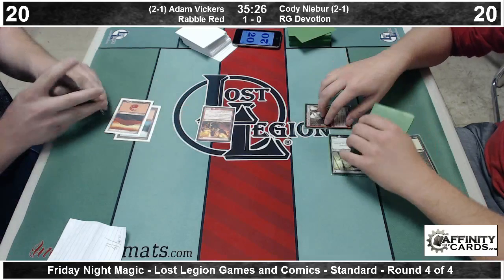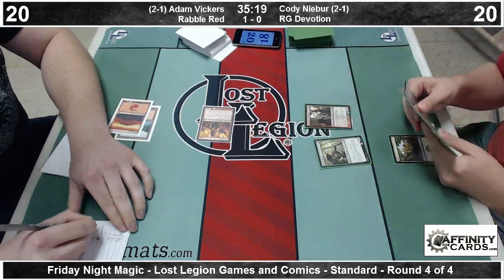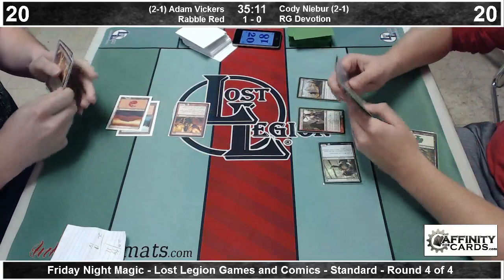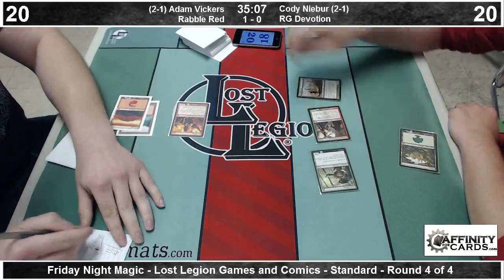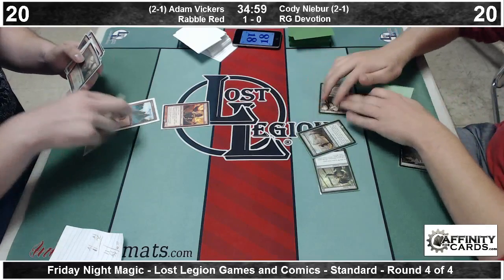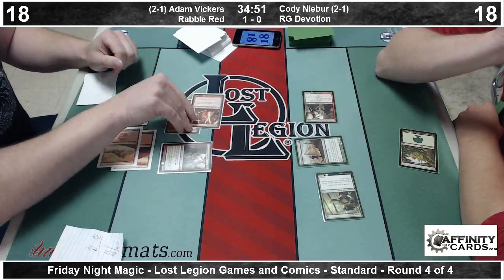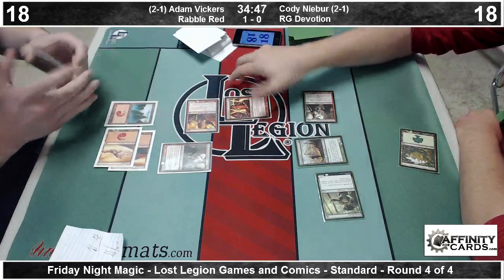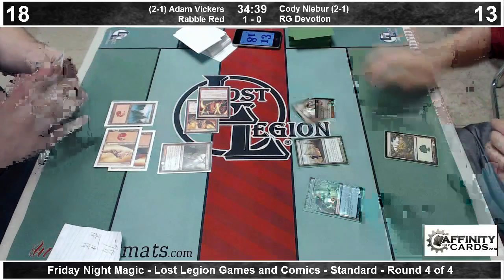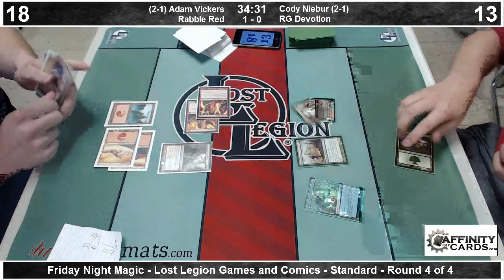I think Adam's choice here is to play an Ash Zealot and attack for two, or to play a Burning Tree Emissary. That is the one kind of non-bow with this deck, or at least lack of synergy, which is that you can't chain your two-drops together if they are Ash Zealot and Burning Tree. So there is a Voyaging Satyr that will effectively serve as another mana source for Cody. But he's falling behind here.